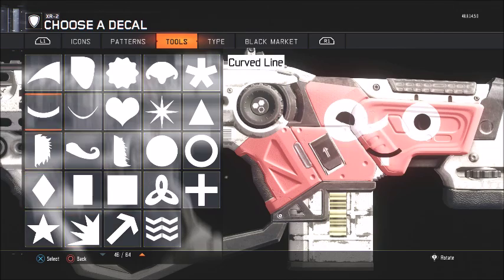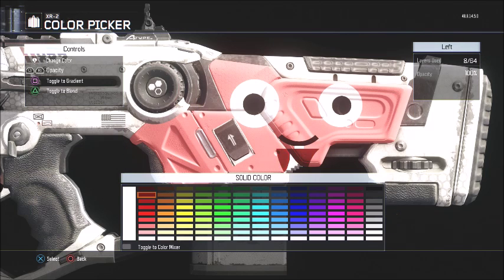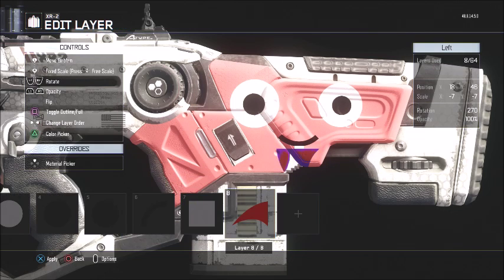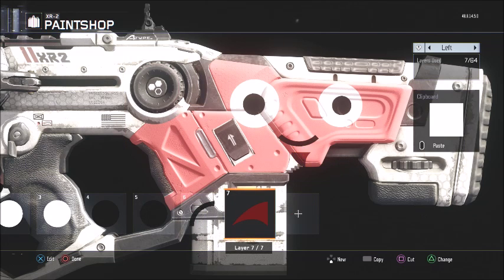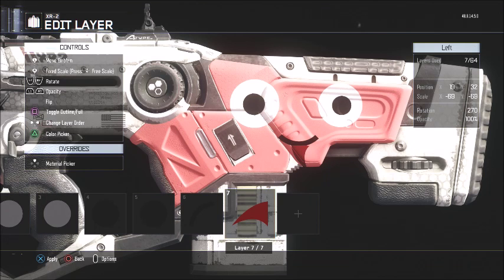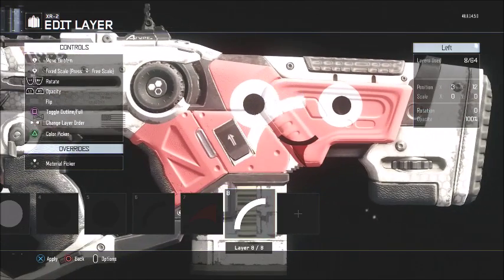So we're gonna use the swoop for the tongue and we're gonna make it almost red — not too red, a little red, like that. Actually, delete this first, put the tongue right here.